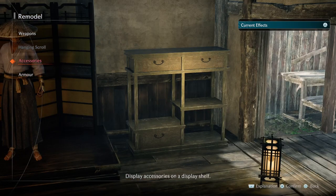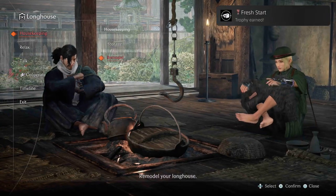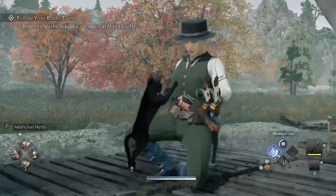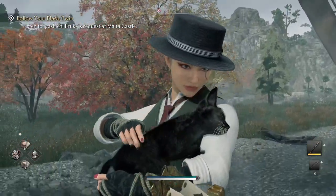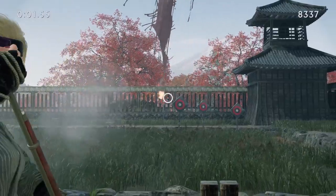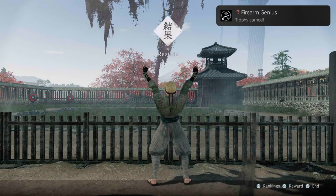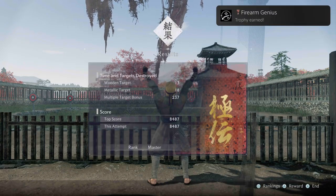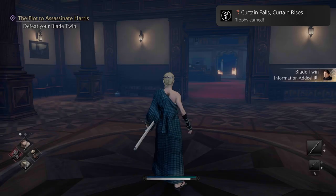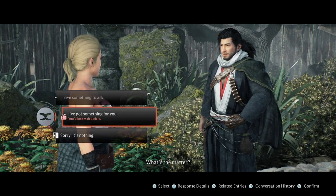Fresh Start — Remodeled Your Long House for the First Time. I wanted to try it out and see how it works, then I got this trophy. Collector — Earned Your First Completion Reward. Firearm Genius — Received the Highest Rank Master in Firearms Training. Very easy to do; I got this on my second attempt. Curtain Falls, Curtain Rises — Learned That Your Blade Twin Is Still Alive. This is part of the story.